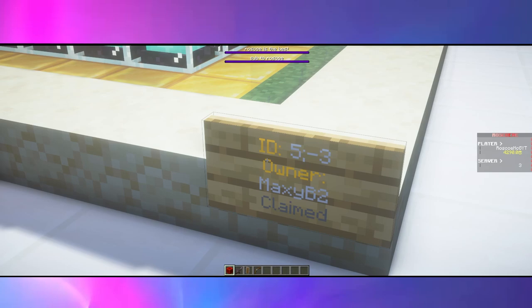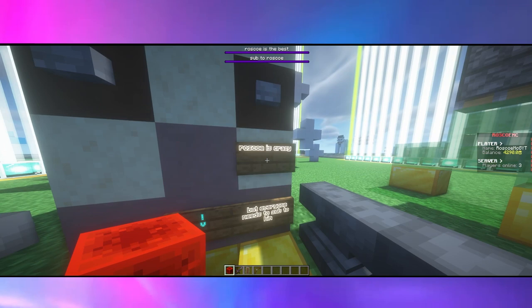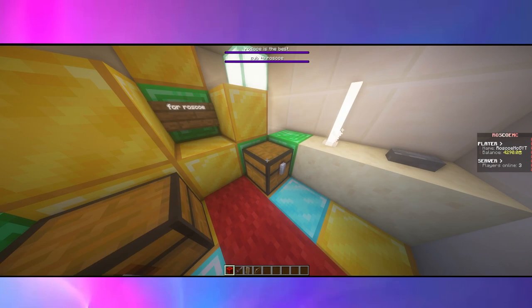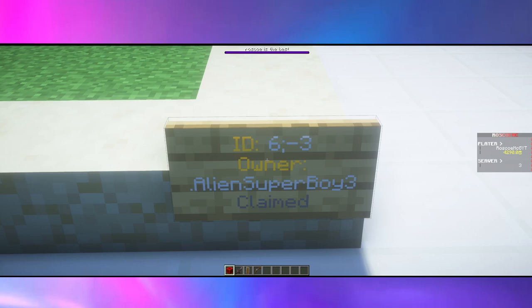Check out this build by MaxiB2. Wow, this is incredible. Good job. The sign says Roscoe is crazy, but everyone needs to sub to him — true and true. And down below there's a golden throne for me to rule my world on, and all kinds of emerald blocks and diamond blocks. And they even included a giant oven where our haters will burn. Nice touch.